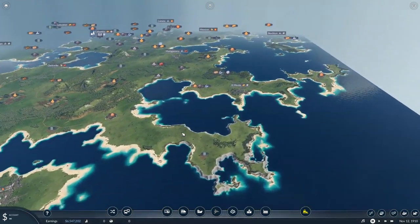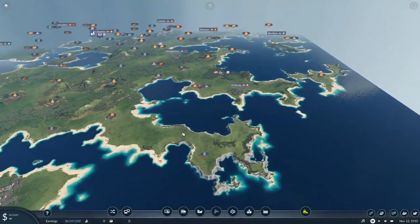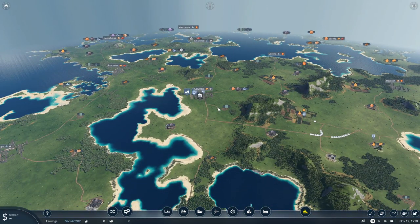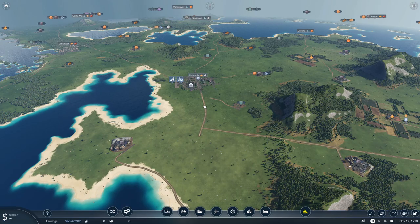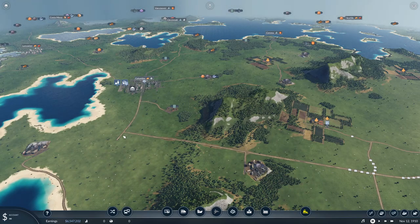I played Transport Fever 1, and some things have changed in the 2, so we're exploring those. One of the things I wanted to try is a tropical map. One of the reasons is because I didn't mess around with boats a whole lot in Transport Fever 1 — I wanted to do that a bit more. So maybe a boat connection here in Stockton on the mainland, and maybe Seattle to Houston or something along those lines.